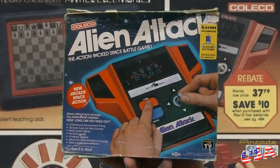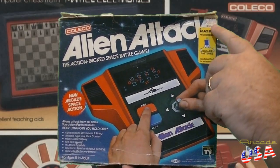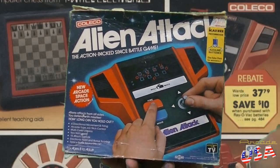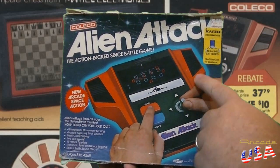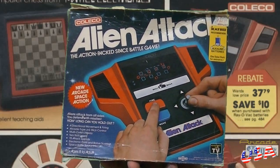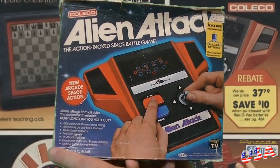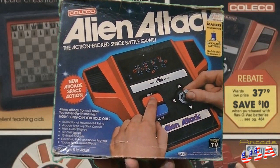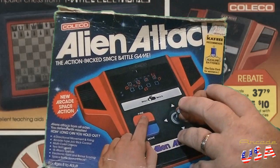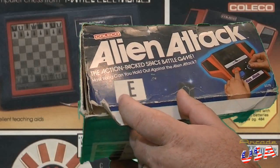Let's check out Alien Attack by Coleco. This was originally sold at KB Toy Store and originally went for $39.99, but it got marked down to $29.99 before this thing was purchased. I like the box on here. I really like the shape of this VFD game — it has some very unique controls which I want to cover in a second. There's a little sticker on the box that says 'E' — I don't know what that's for.